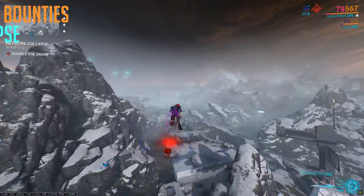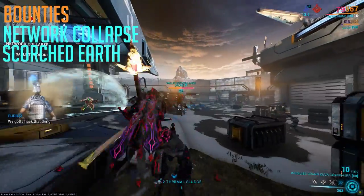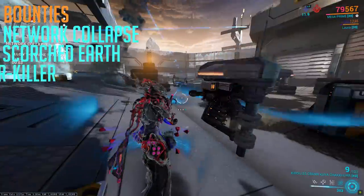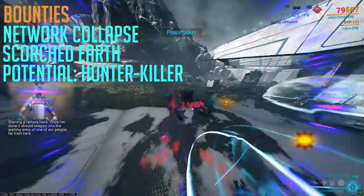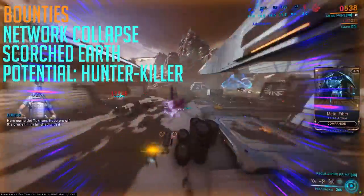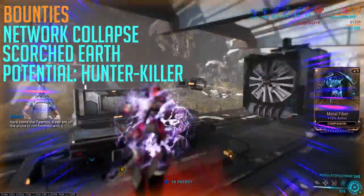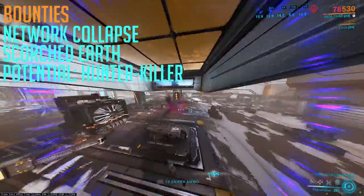These being the one called Network Collapse and the other one being Scorched Earth. Once these bugs have been patched, the bounty known as Hunter Killer is a god tier bounty, but the problem is at the moment it is bugged. When or if a lot of the bounty bugs are patched one day, Fortuna bounties with the squad will be quite fast. Until then, there's very little point farming them.